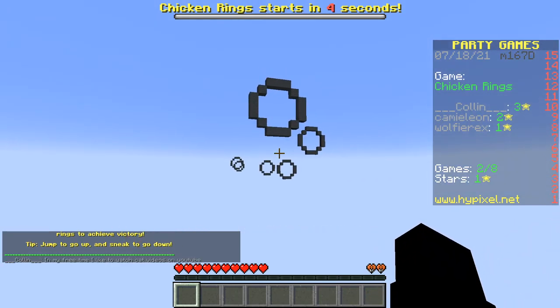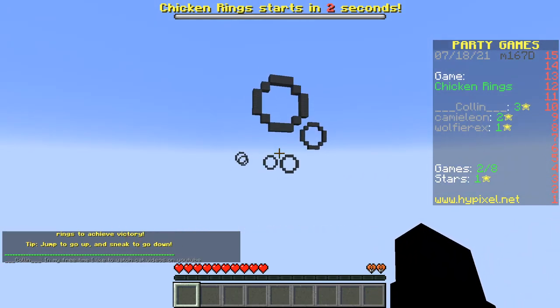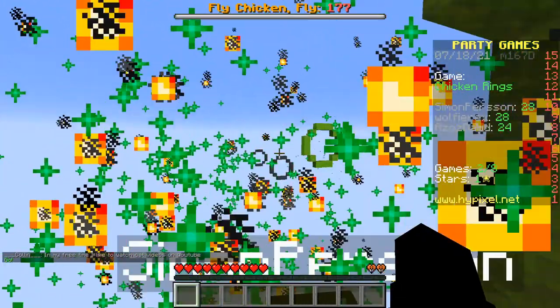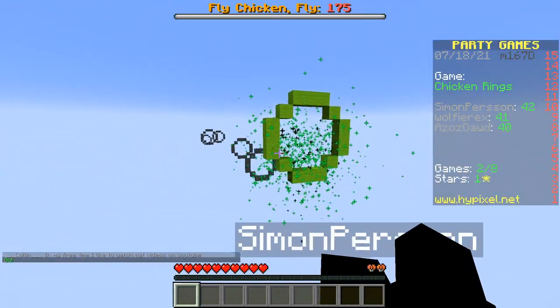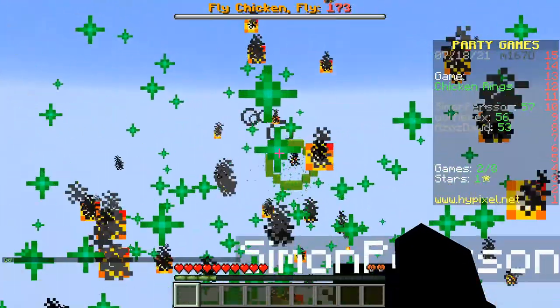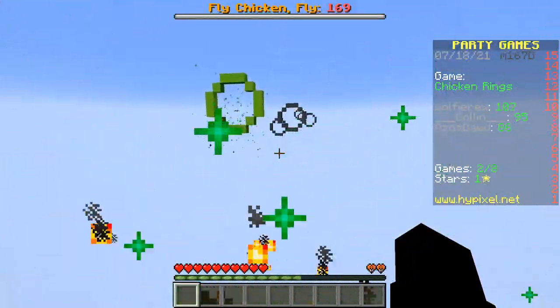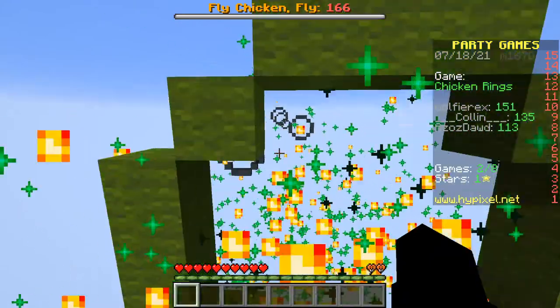So this game is really laggy. I don't know if they fixed it, but sometimes you can lag your way up to the front. Usually it lags on the descent and won't allow you to do it unless you're in a certain version of Minecraft. They might've fixed it because it seems to be working for me right now. Just fly through the rings.